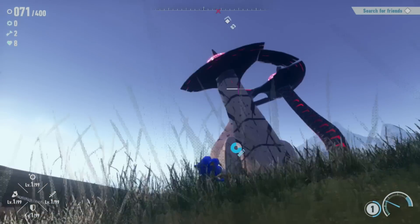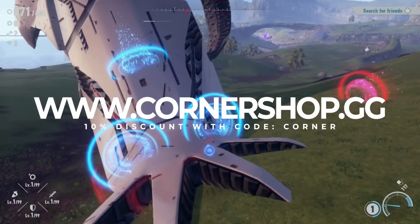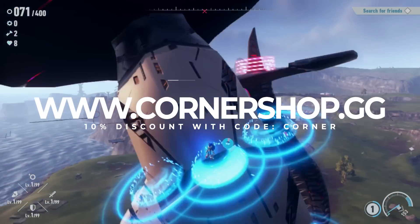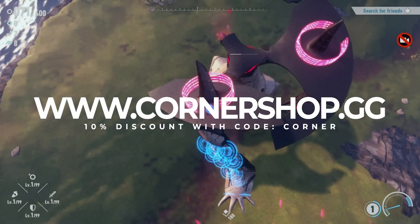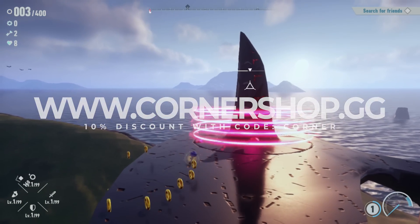If you are thinking about grabbing this one, then consider using Cornershop.gg for instant delivery email eShop credits. You'll get 10% off at checkout using code CORNER — these are instant delivery via email.